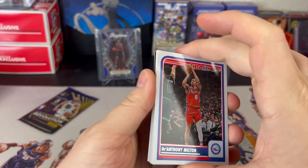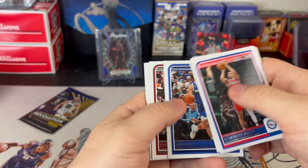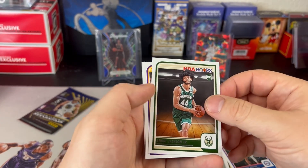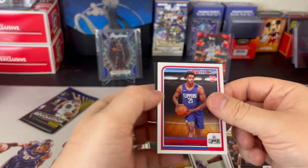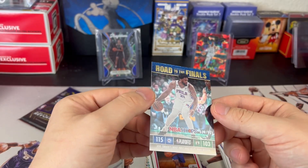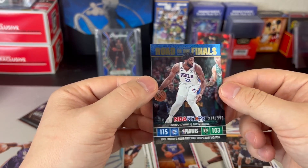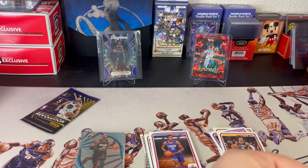Now we go Wimby hunting. Josh Green, looking Robinson, Andre Jackson Jr., Jackson Hayes, Kobe Brown, and a numbered Road to the Finals — I don't think so. Sharp-looking card though, so another Road to the Finals insert. Definitely got a lot of hits in this Boom Box.